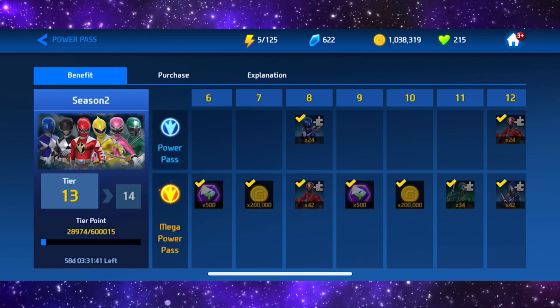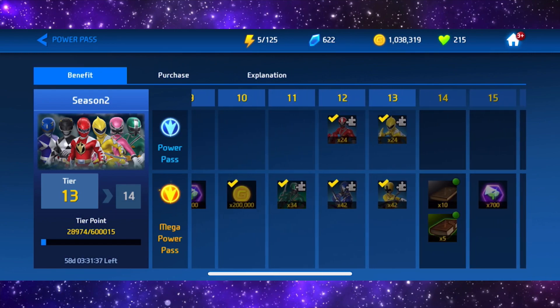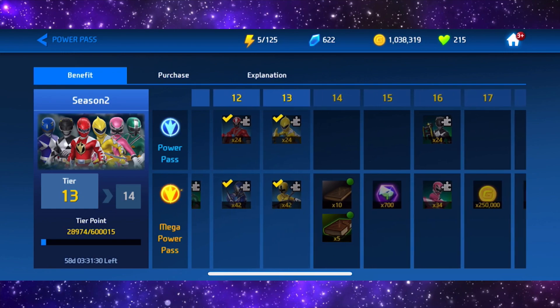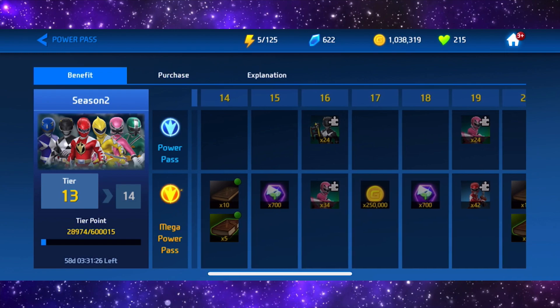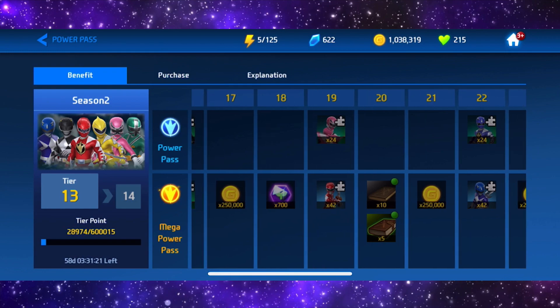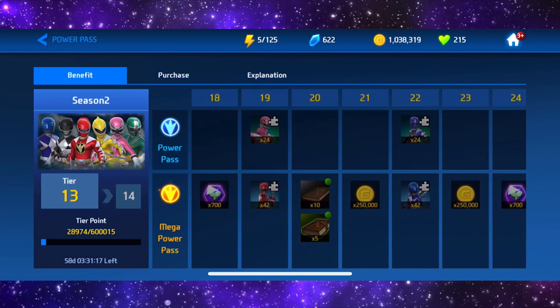Basically the last event you needed Samurai Rangers anyway. As you go along you get more Samurai — tier 12: 24 red and 42 blue. Tier 13 you get 42 Samurai Yellow as well as 24 Dino Yellow. Moving on, if we scroll to tier 17 you get 250,000 gold, and tier 18 you get 700 XP gems, which is very nice.